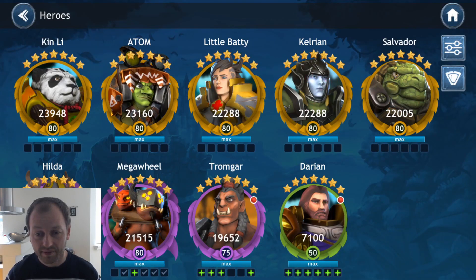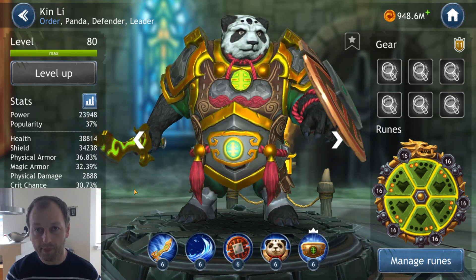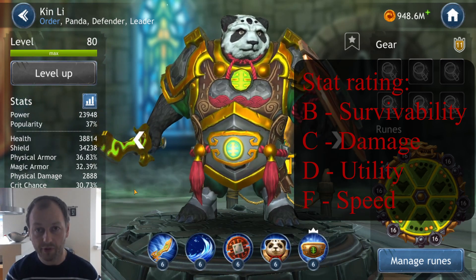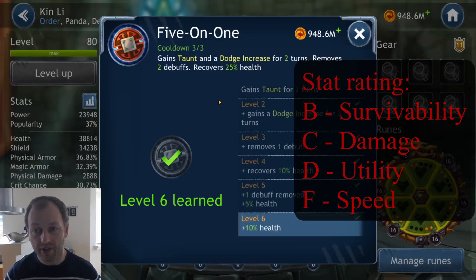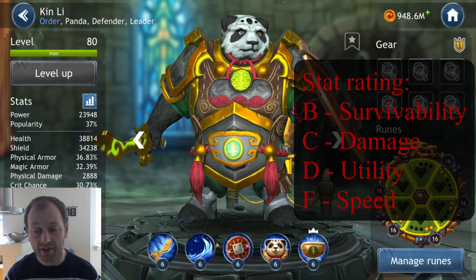Moving on to number six on the list — you might be thinking it's Kelrian's turn, but it isn't. It's Kin Lee. He's got a very strong skill set, but his stats are not that good. He's got a B rating in survivability, a C rating in damage, D rating in utility, and of course F rating in speed. He is very tanky, but that's mainly due to dodge, because his health, shield, and damage mitigation in total aren't that high. His dodge makes up for it.